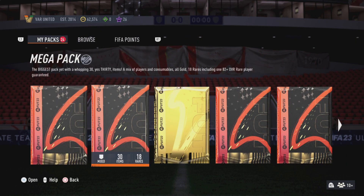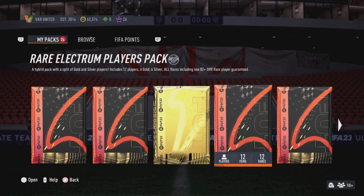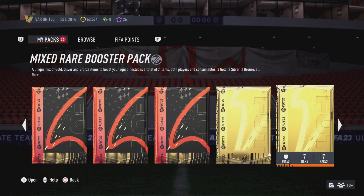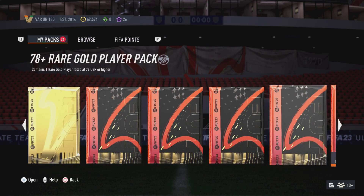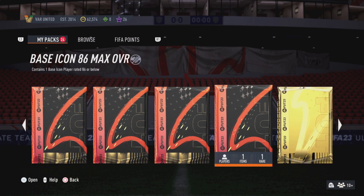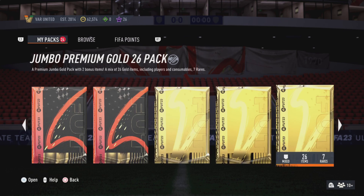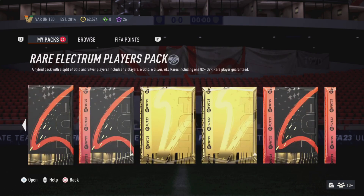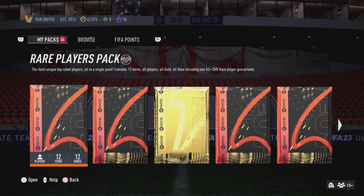Let's have a quick look at what we have to open. We've got a mega pack, a plus 82 rated pack, and some really good packs this week including my icon base 86 card. So quite a lot to open. Let's go right back to the start and work our way left to right. First pack, here we go.